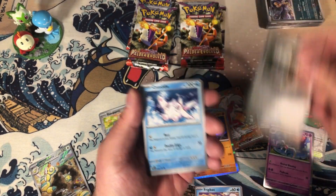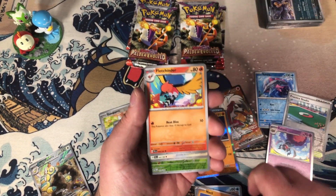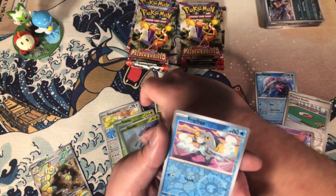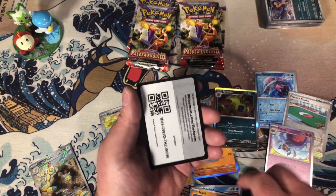We got Frigibax, Tandemouse, Citadel, Nacklai, Fletchinder. Bird. A Sloth. Dimble. Akira Gobble. Frigibax. Ticked-off Tyranitar. Basic Energy. Code.